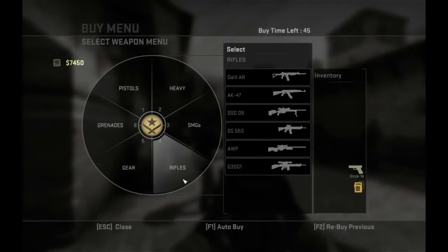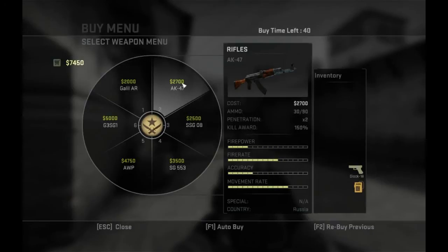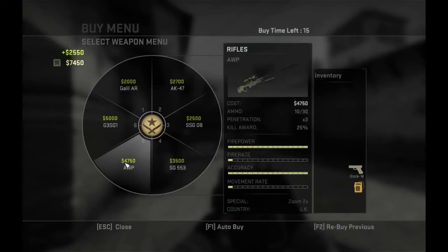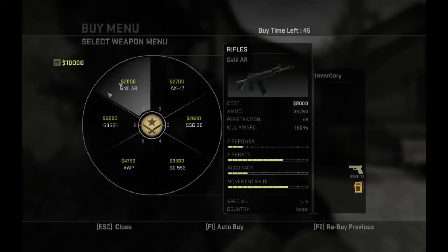Let's look at our next tier of weapons — rifles. We have the cheapest Galil, the AK-47 which is great for its first shot, the SSG-08 which is a one-hit kill headshot always even with a helmet, the SG-553 which is basically the AUG counterpart for counter-terrorists and lets you zoom in. Then you've got the AWP, which is essentially one-hit kill anywhere on the body, and the auto-sniper, which a lot of people really hate.